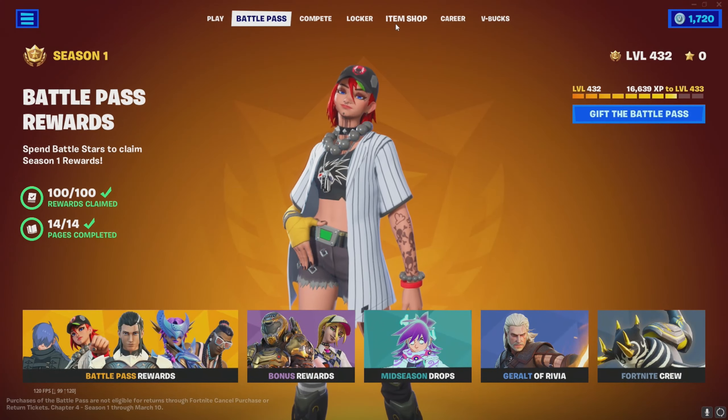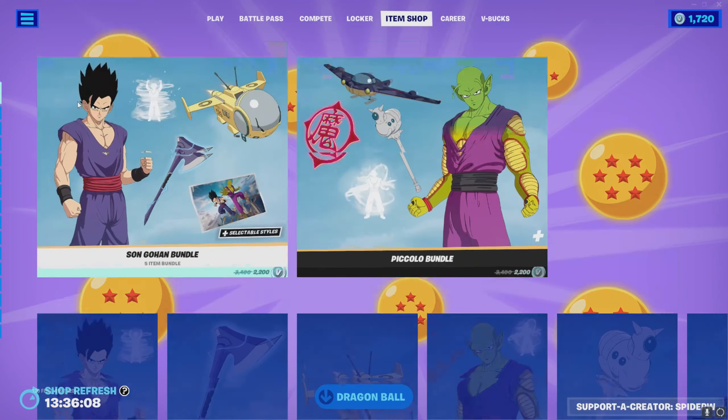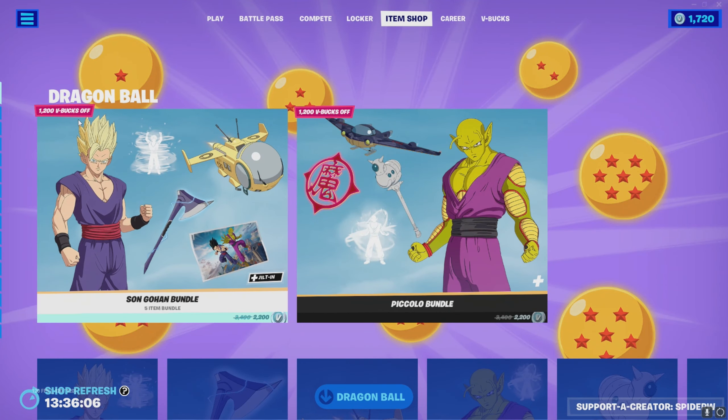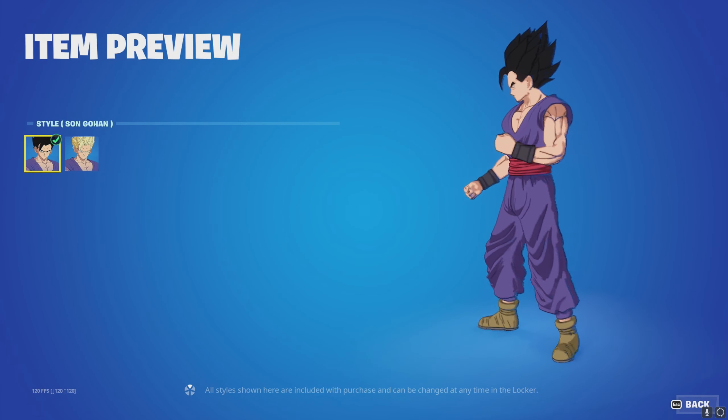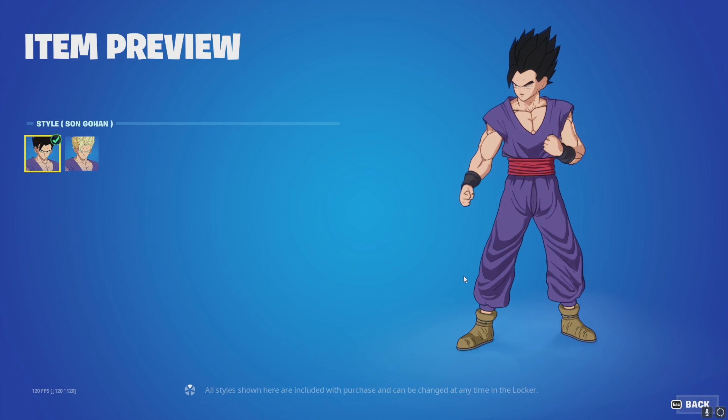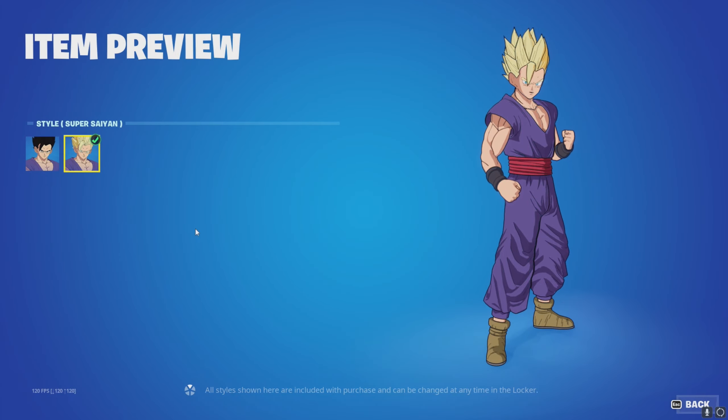With this Fortnite update we've got part two of the Dragon Ball Z collaboration, which I'm quite excited about. We've got two new bundles. We've got Son Goku — his base style, his default style, and now we've got a Super Saiyan style.